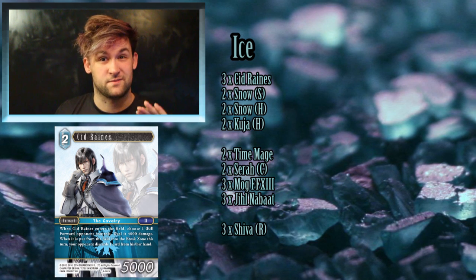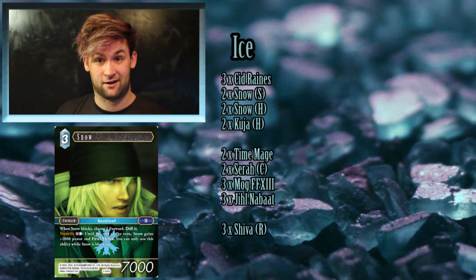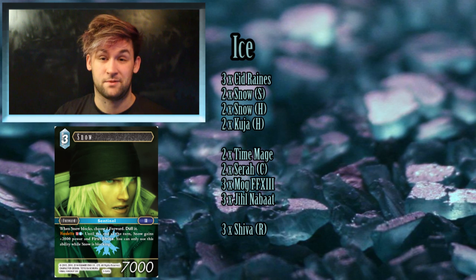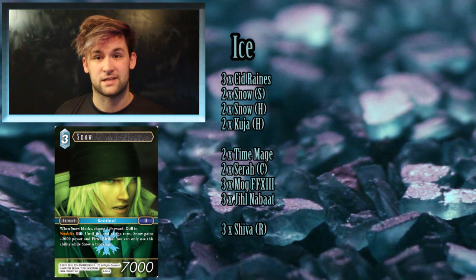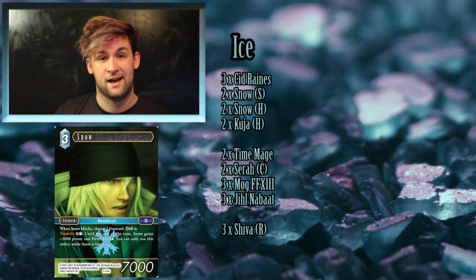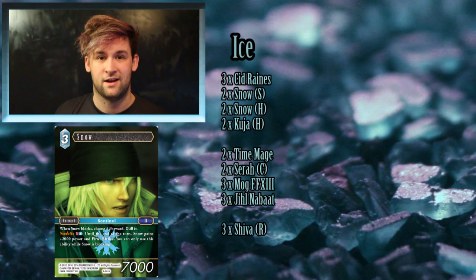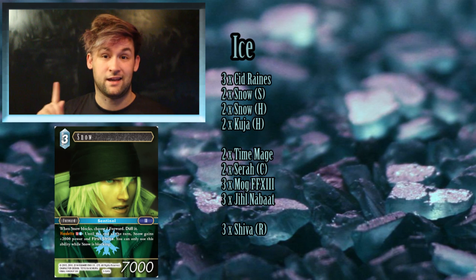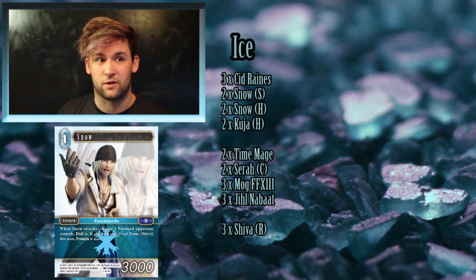The next cards I'm basing the deck around are the two different variants of Snow. I can't stand Snow as a character in FF13 — I think he's vapid — but in this game he's actually pretty good. The starter deck variant is a really good blocker: he's a three-drop 7k, on curve, and when he blocks something he gets plus 2k. He also has an S ability that lets him get even more power when blocking, making him wall off almost anything.